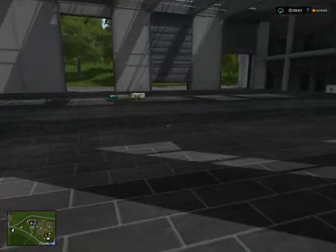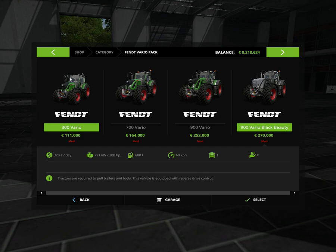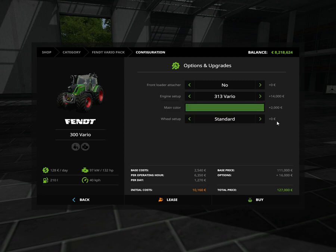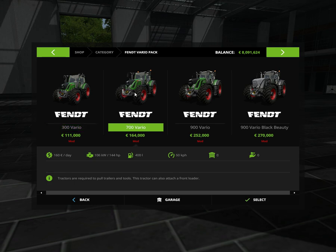If we take a look in the store, it actually shows up as its own little category. We can go in here and see the 300, 700, 900, and 900 Black Beauty. The 300 comes with a front loader hitch and different engine setups from 310 to 313, with a choice of bright green or standard green, and standard narrow tires.